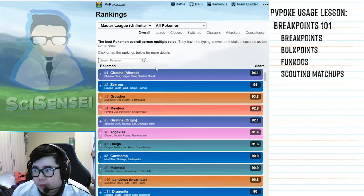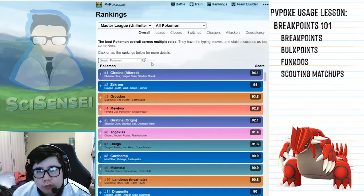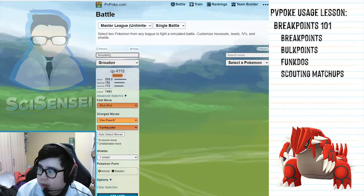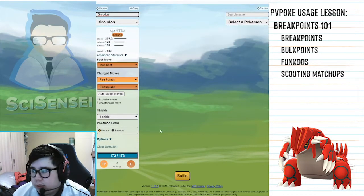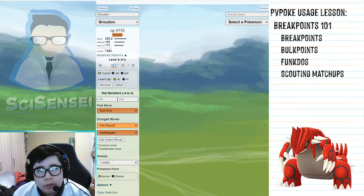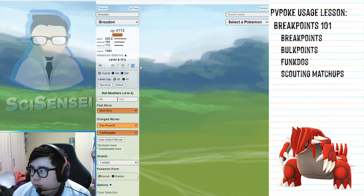For our example today, I'm going to use my Groudon, which I got from a lucky trade with a friend. It has Fire Punch, which is legacy, and it's a 14/14/12. Groudon is a pretty good Pokemon for Master League, and even though this one wasn't a hundo, I want to figure out whether or not I should use it — will it be good, will it be useful?